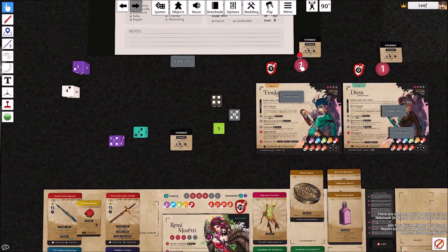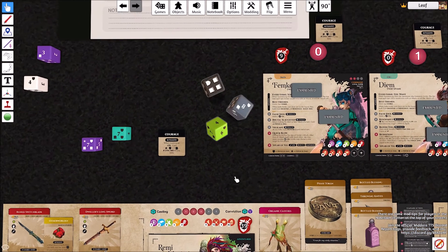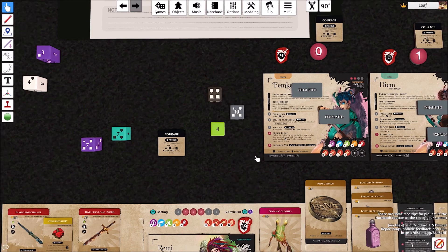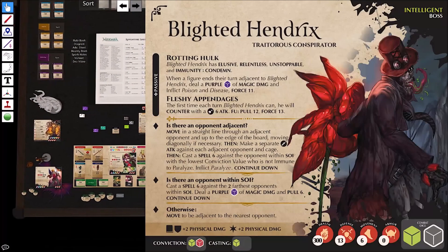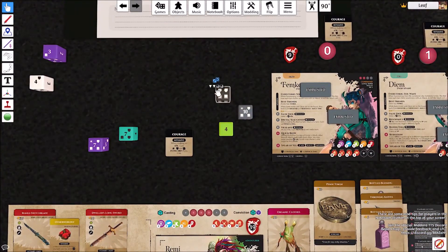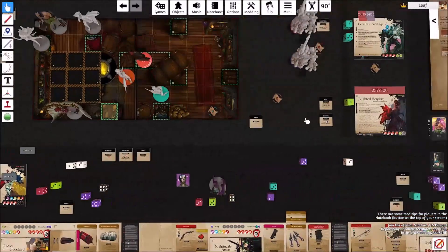Then spending two stamina to attack one more time using Brutal Slaughter. It's a miss — everything you want. 14 minus one is 13. This thing has 13 defense, so base damage zero, counting up to eight, then 14 because of Brutal Slaughter, and then 16 because of Wilt.